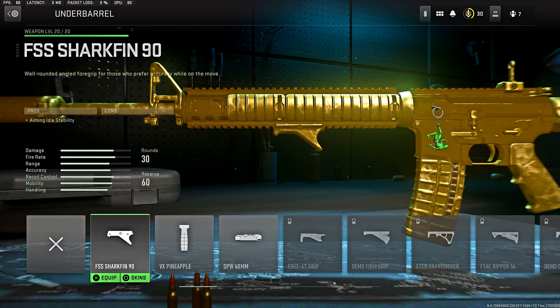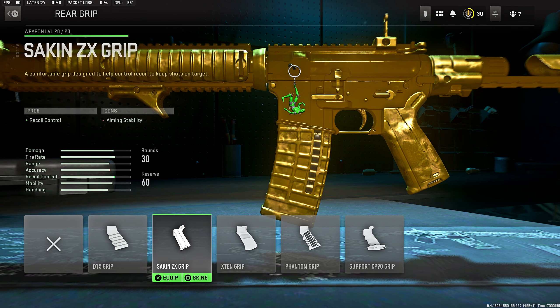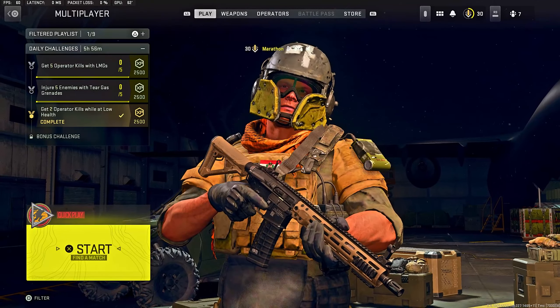For the underbarrel, you're rocking the Shark Fin 90 for the aiming idle stability — you get zero cons. Last but not least, for the rear grip I was rocking the Side Cam ZX grip for the recoil control. You do lose aim instability, which is unfortunate, but recoil control is way more important than aim instability, so make sure you're rocking the ZX rear grip.